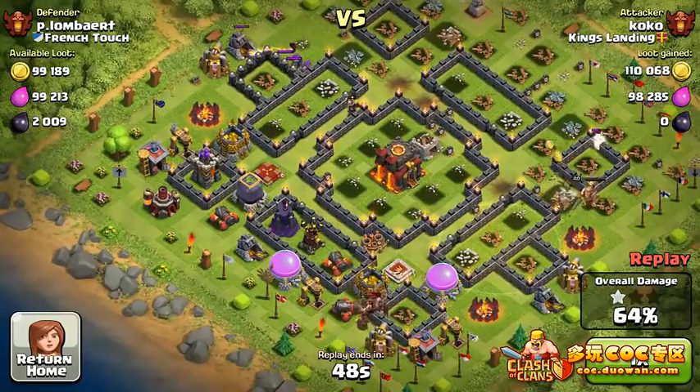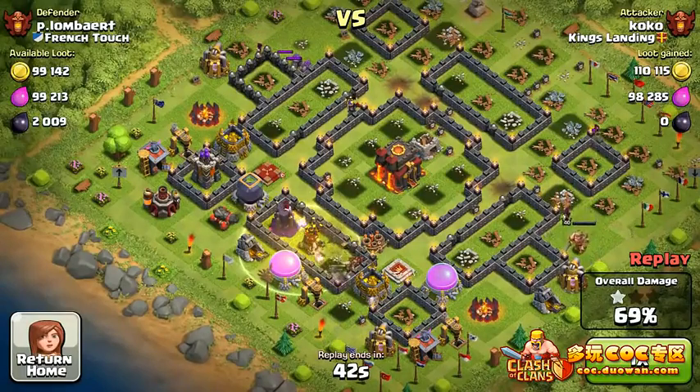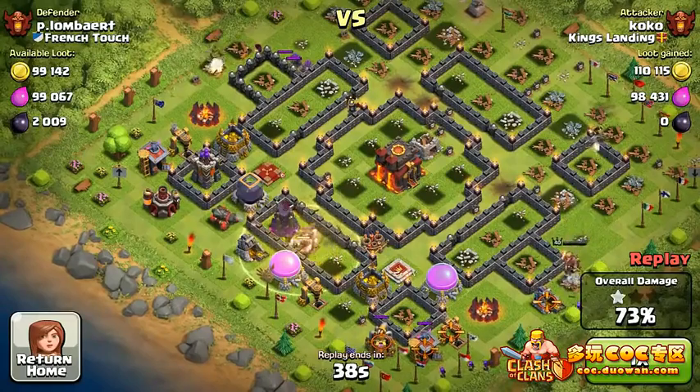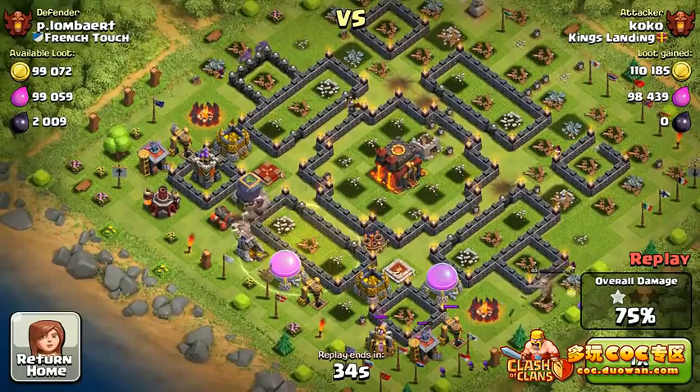As long as we don't get near that wizard tower we don't need to use a healing spell, but once we do we definitely need to deploy one — there we go. After the wizard tower goes down there's just a cannon and an archer tower, so nothing special. There are just too many Hog Riders for those defenses to do anything.